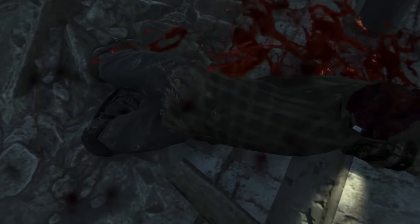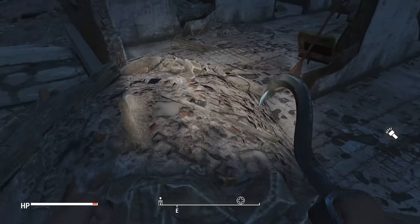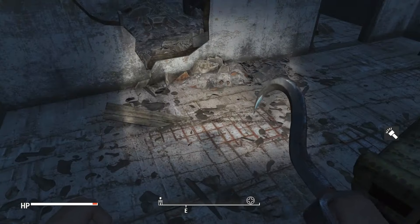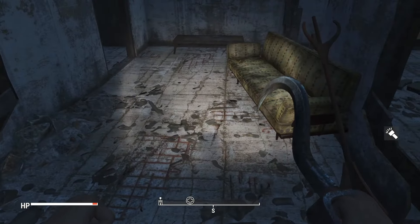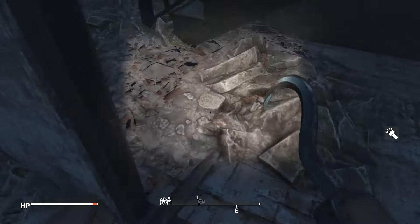Got blown up by some mines here, but when I loaded back the mines just don't exist anymore. I don't know if this is a glitch or how it's supposed to work — if you get taken out by mines like that they just kind of vanish. Strange, never had that happen before. Still trying to figure out where they are before I realize they're just not here anymore.